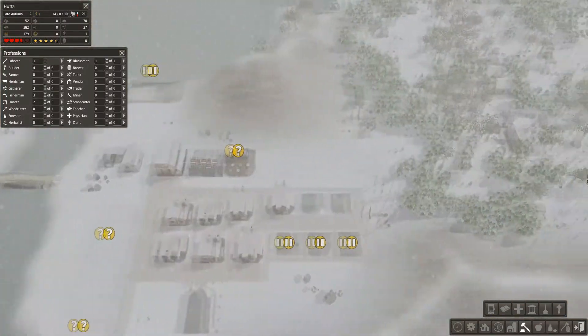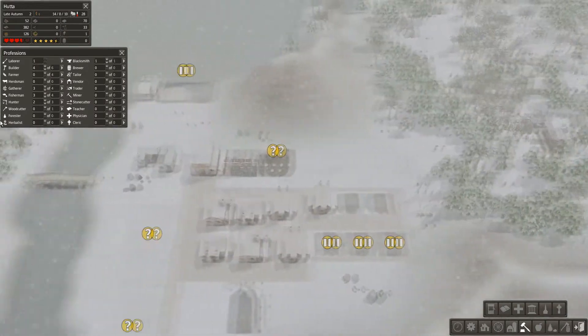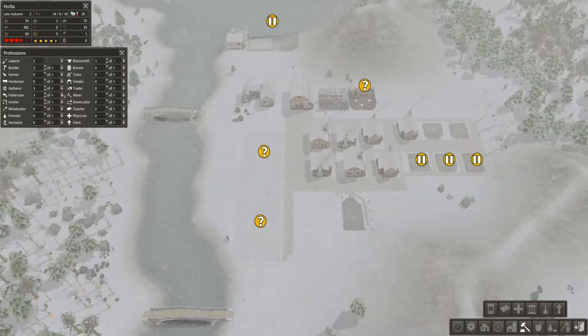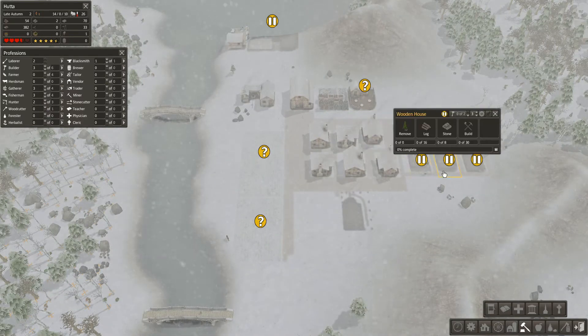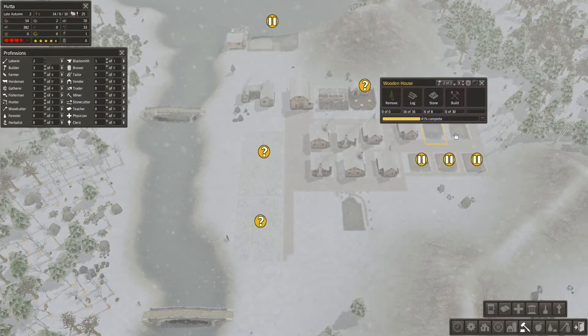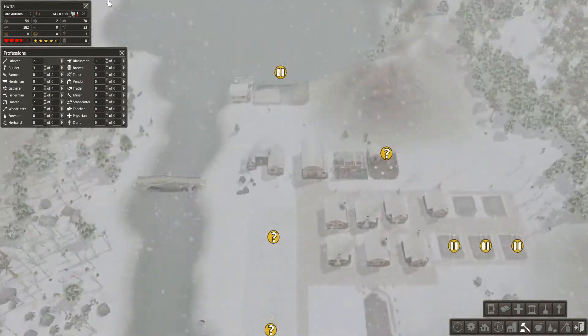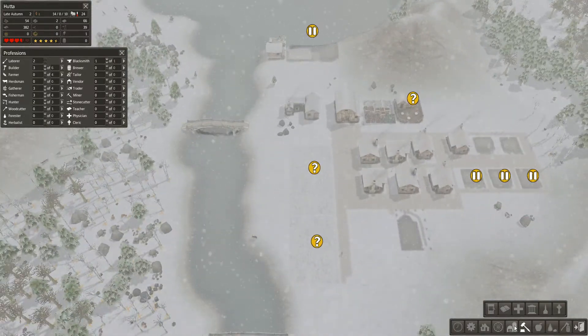We are getting some food in so we may be okay. We could probably drop the builders down a bit and get some laborers again — they'll be the ones bringing the materials and letting the builders start. Let's get some more paths in here and speed things up.